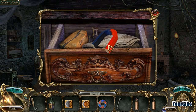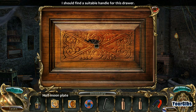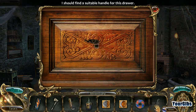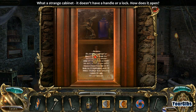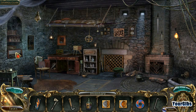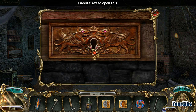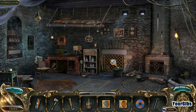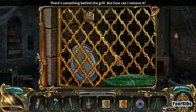Use our mirror - or oh, a magnet! Hello, that's not what I meant to do. Suitable handle for the drawer - no. What's going on here? What a strange cabinet - it doesn't have a handle or a lock. How do I open it? If I had a crowbar I know how I would open it. What is this? I need a key for this - everything's key, key, key. I want my key! There's something behind the grill - how can I remove it?